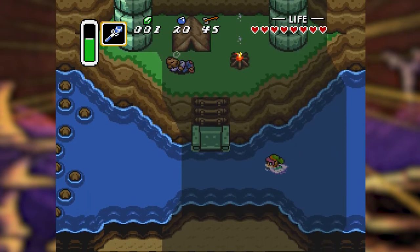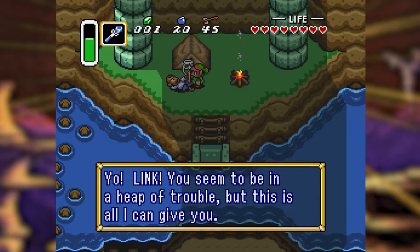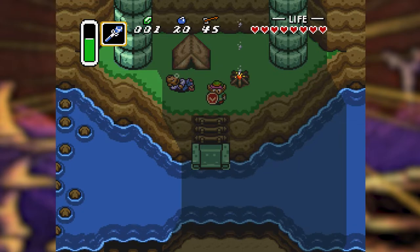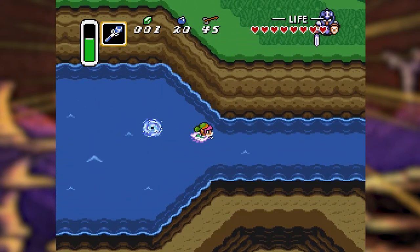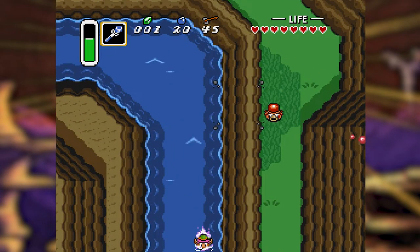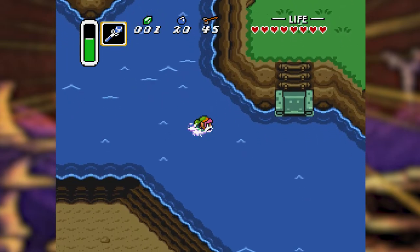We head under the bridge and come across a guy snoozing. He says: 'Yo Link, you seem to be in a heap of trouble, but this is all I can get you.' That's fine — we got a bottle, the third of four bottles already. I know where the fourth bottle is but we can't get it for quite a while.